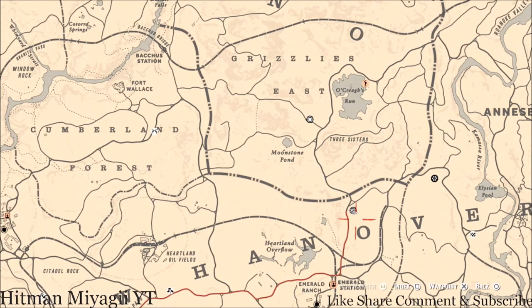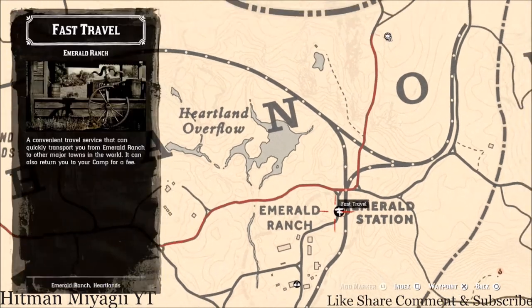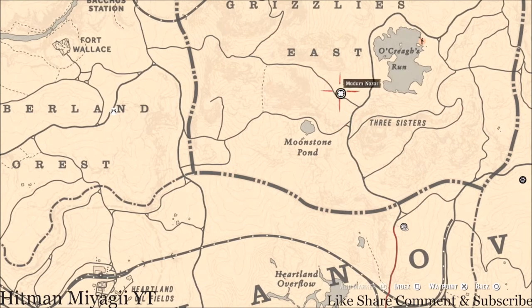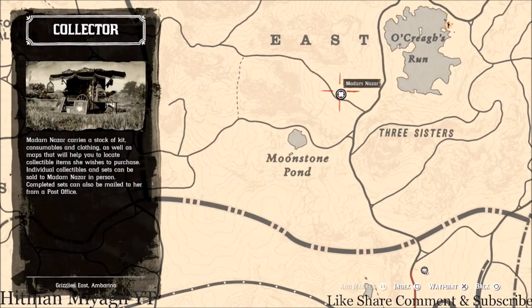How I personally get to her is I run up from my moonshine shack. If that's not your moonshine shack, simply fast travel to Emerald Station and run up from there — it's super easy. She will be here until 2 a.m. Eastern Standard Time, New York time zone, East Coast time zone, for those of you who don't know or are not in America.